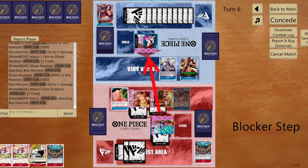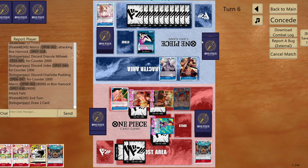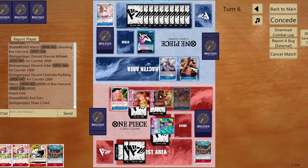Easy choice — either use a zero-cost event with a card to trash or give two 2000 counters. Opponent gives two 2000 counters. We emptied their whole hand and life area. If they have a 10-cost Kaido they'd throw three cards — hopefully I can protect the board then.